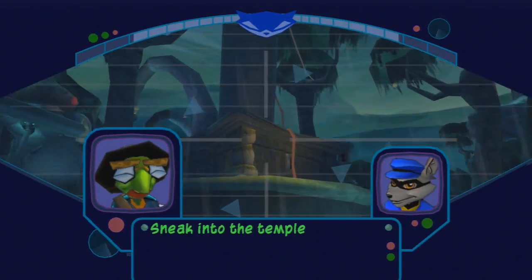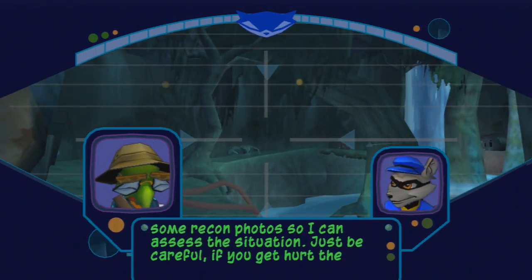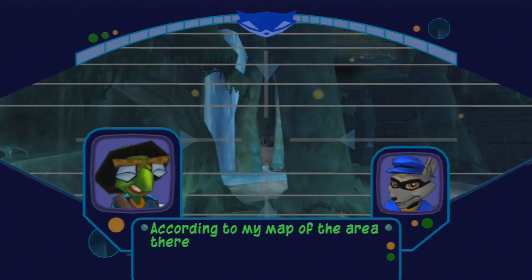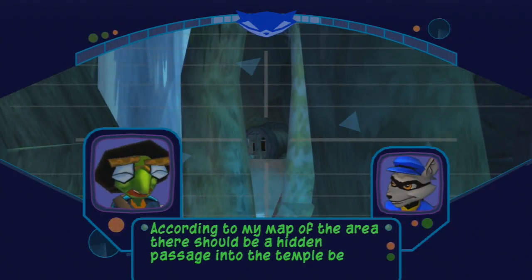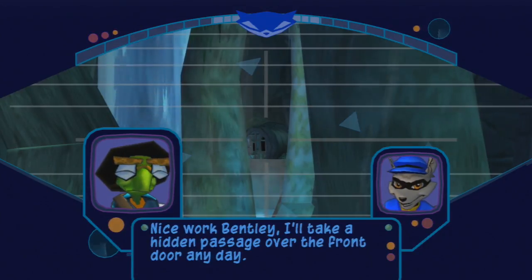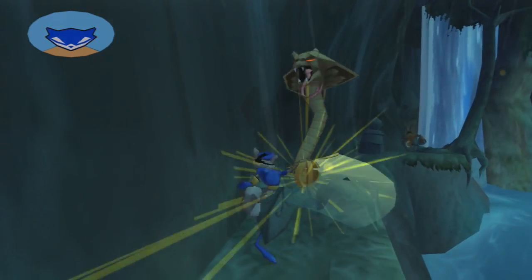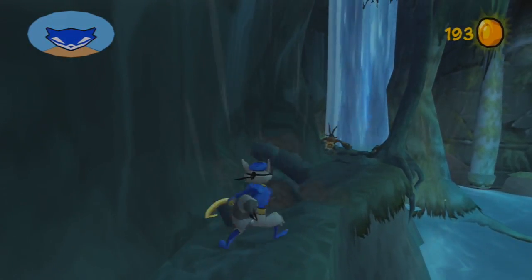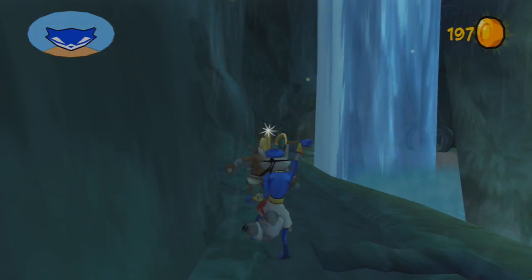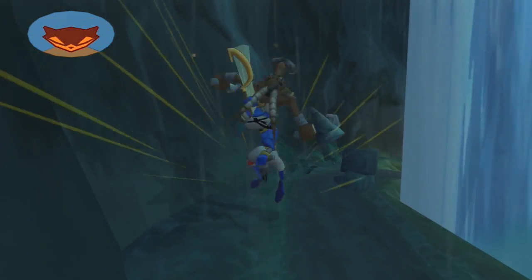Sneak into the temple and take some Recon photos so I can assess the situation. Just be careful — if you get hurt, the nearest hospital is 106 miles from here. According to my map of the area, there should be a hidden passage into the temple behind that waterfall. I'll take a hidden passage over the front door any day. 106 miles — that's quite far, so we'll have to make sure not to get into any trouble. Don't turn around now, buddy — just let me pickpocket you. A bronze ring? Well, you get to die then, because that's not worth that much.